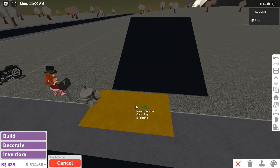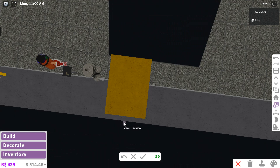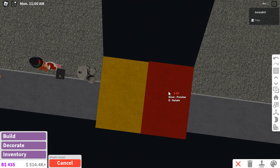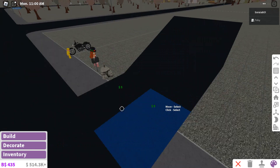In the winter you can go skiing and such, and in the summer you can go to the beach. So we're gonna have to build both the beach and the mountain. But first I'm gonna build a mountain because it's currently winter — at least right now for me.